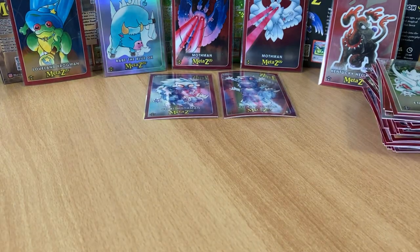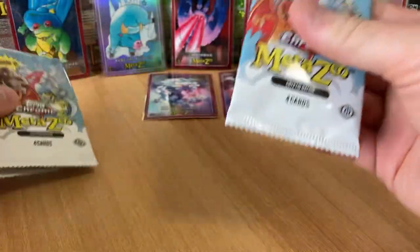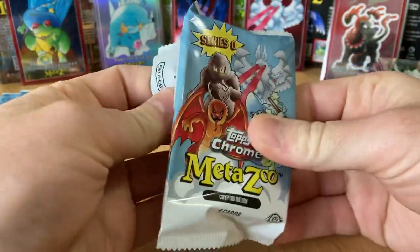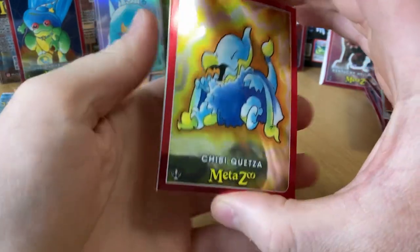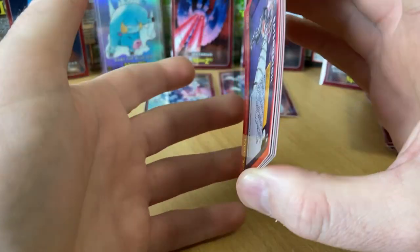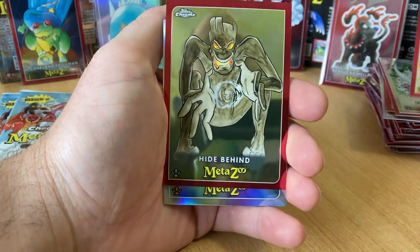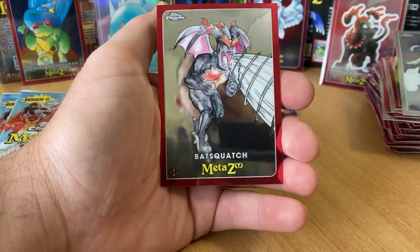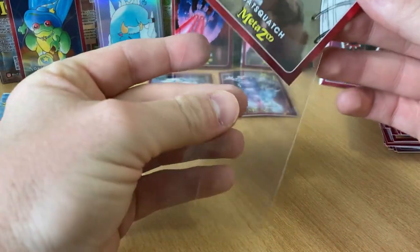Alright, how many packs do we have left? We got four. This one feels good, I'm going to leave it to last. I would say we did pretty well but we want to hit. Chibi, Quetza, hide behind — and stick around after I'm done, because I want to show you the ones I pulled from the Target Blaster Box, and I'll show you those X-Fractors.